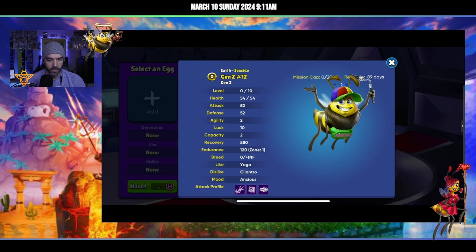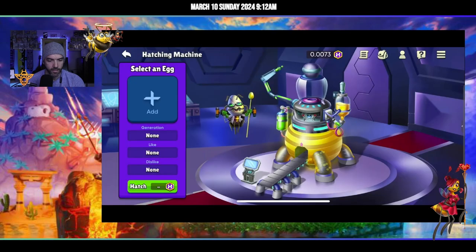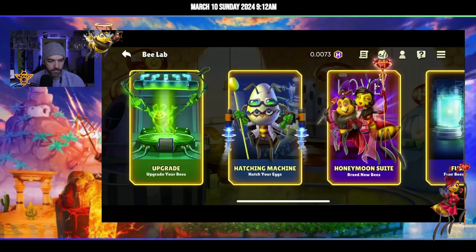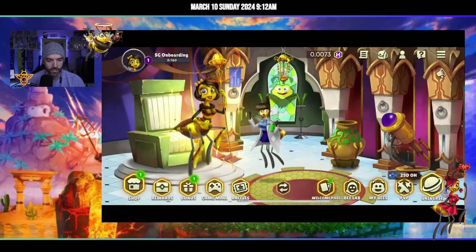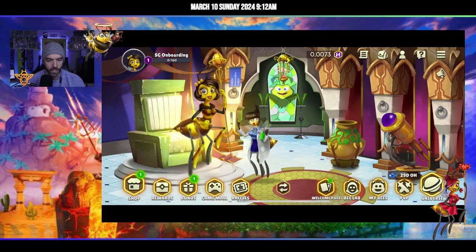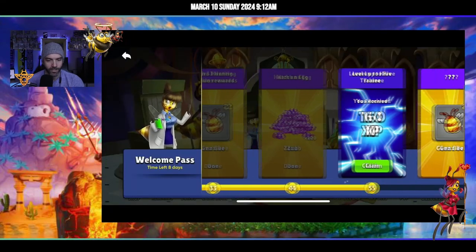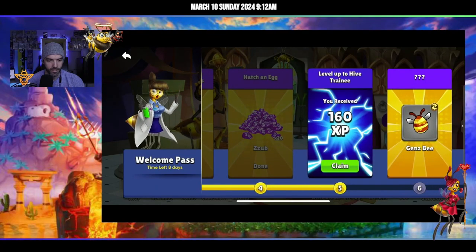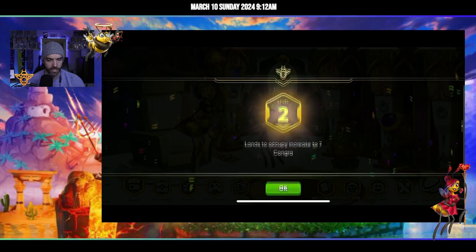We got a new bee — nunchuck, nunchuck, toothpick — with a new land preference. I do love it. Look at that, we are at 0.07 HXD so far and we're moving up. Level up the hive training — looks like I did that. You have a dab of delicious.